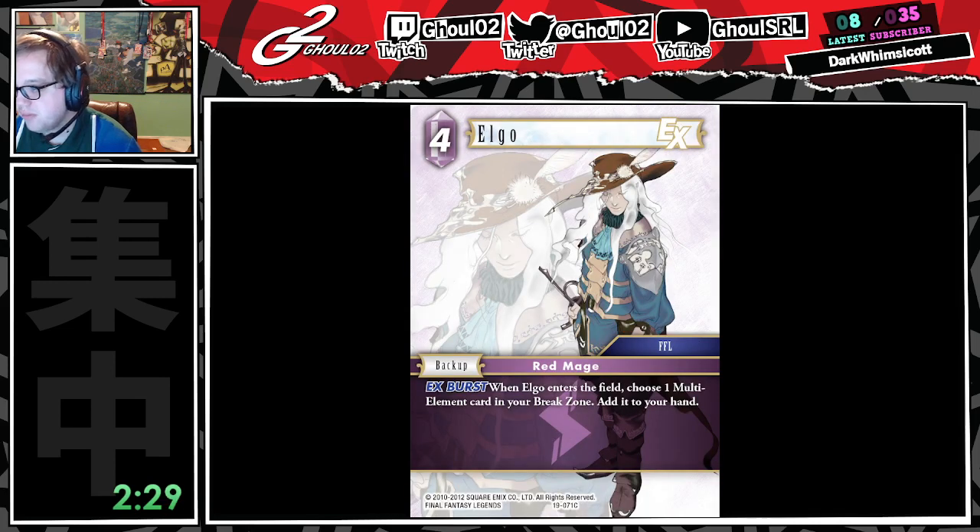Elgo. 4CP backup, Procura, multi-element card. It's just good. Multi-element is probably a little bit more restrictive — this would go in after you put in your set of Clan Gully. But if you're not willing to risk having a backup that's 2CP and doesn't do anything, and you have a lot of multi-element cards, this is a solid enough card. Good little backup.